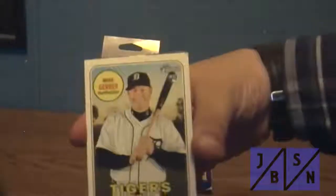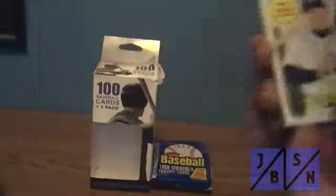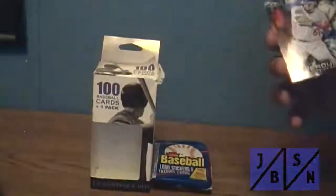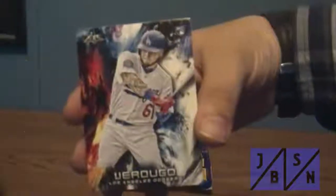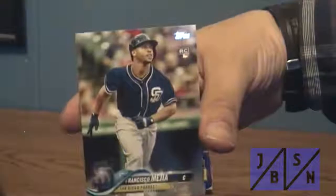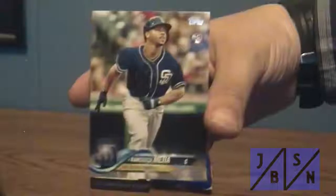Pulled a rookie card from Topps Heritage of Mike Gerber of the Tigers. We pulled an Alec Asher rookie card from the Phillies here out of Topps 2018. And we pulled this also out of the box - Topps Fire rookie card of Alex Verdugo of the Dodgers. And then finally we pulled this Topps 2018 card of Francisco Mejia, his rookie card. So those were the best cards we pulled out, so there you go.